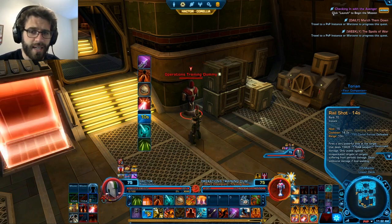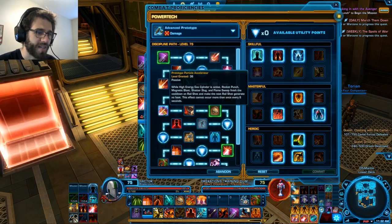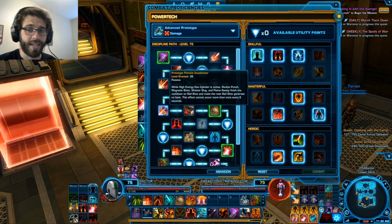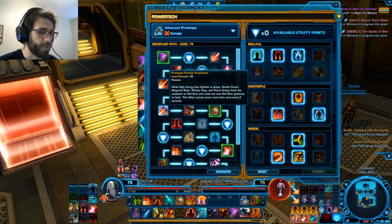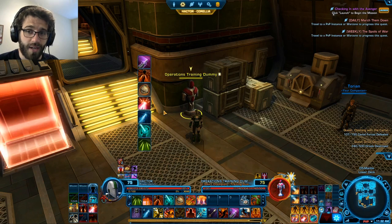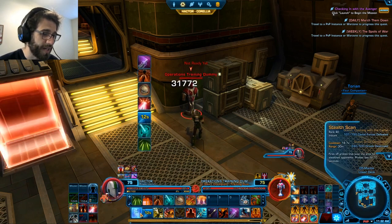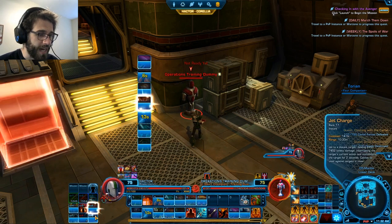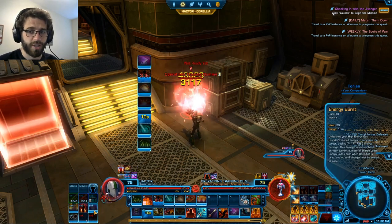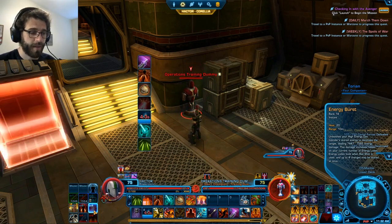Fortunately, we have another passive buff called Prototype Particle Accelerator, which means that every 6 seconds or every 4 global cooldowns, we are able to reset the cooldown on Rail Shot by using other abilities in our rotation. Just know that the basic fundamentals of AP is building stacks of Energy Load by using Rail Shot, getting up to 4 stacks, and then unleashing the burst with Energy Burst and doing a massive amount of damage. That's the very basics of what we're trying to do throughout our entire rotation.